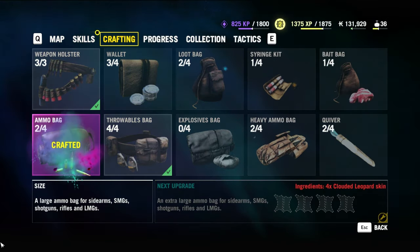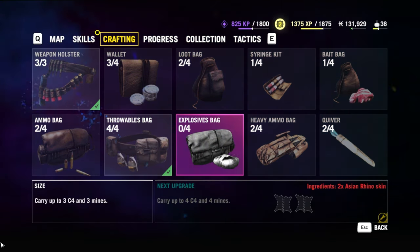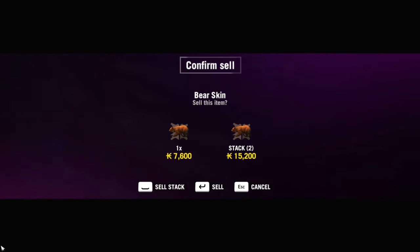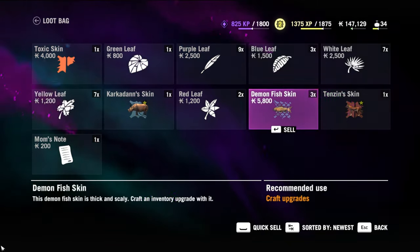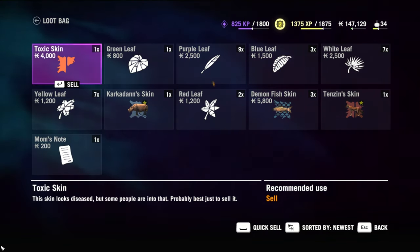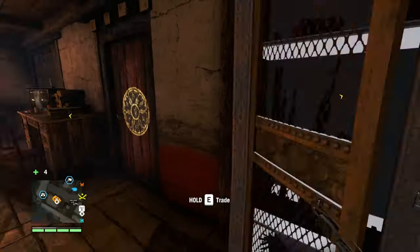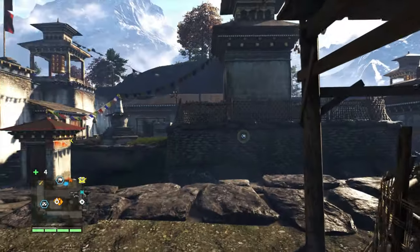Let's craft that sucker up. We're looking for more clouded leopard — those wily buggers, never an easy kill. And a couple more Asian rhinos. Let's go back in and sell those bear skins. 15 grand — not bad. Carrying a couple of rare skins. I can sell the toxic skin. Had I no one, I would have skinned all those doles back there. Do I want to swap up the weapons? I don't think so — we're probably safe to move on out at this point.